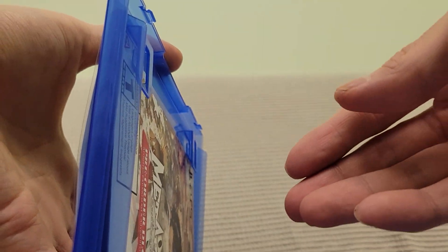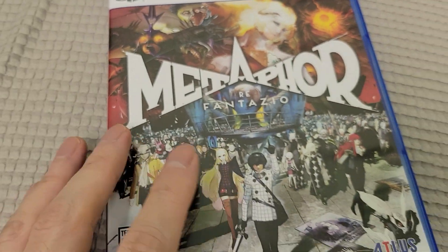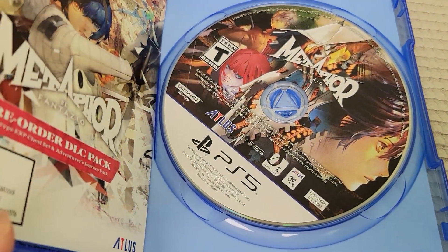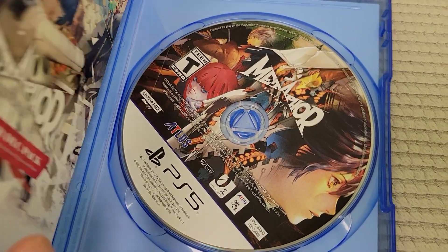So there is a pre-order DLC pack that comes with it, so I'm going to show you this. Here's the game disc, no reversible cover, and a pre-order DLC pack. That's about it — nothing else guys.